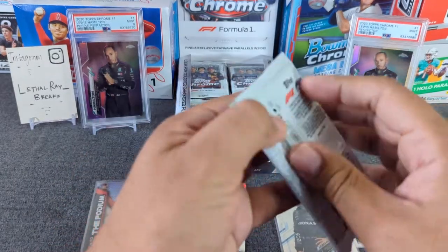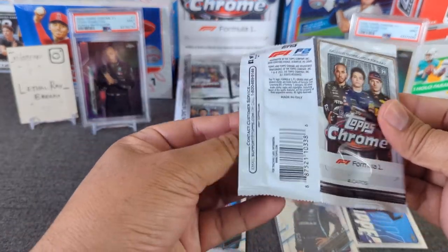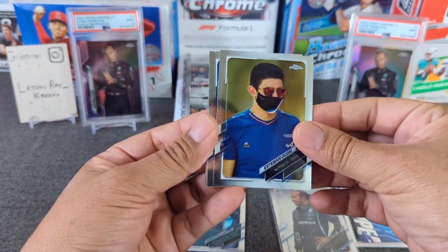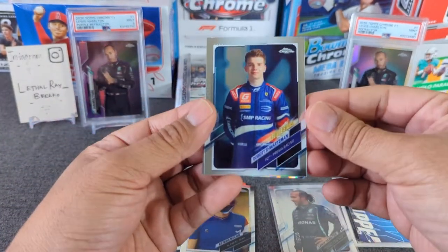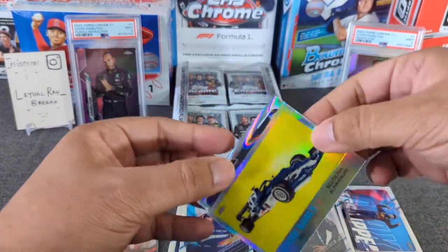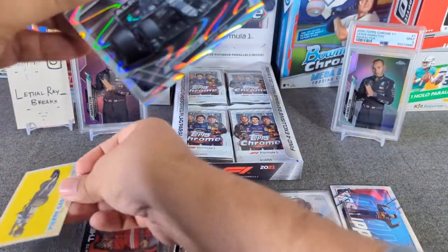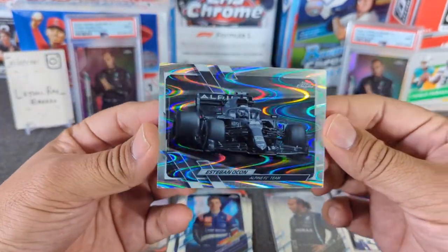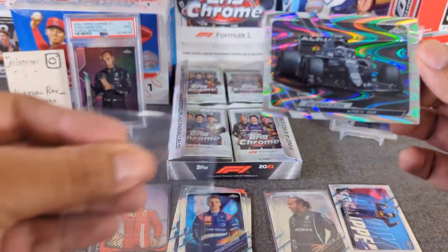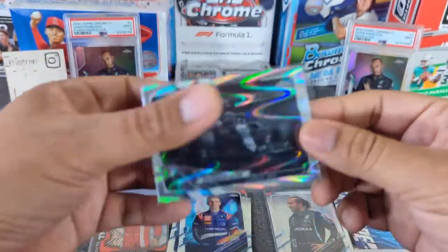Pack number two. I believe we're supposed to get four Ray Waves — hopefully we get some nice color out of this. We got Esteban Ocon, Schwartzman — Robert Schwartzman, F2 driver — then a car of Pierre Gasly. And our first Ray Wave looks like it's a car — it's Esteban Ocon as well. So there's our first Ray Wave. Hopefully we're looking for the portrait versions of these.